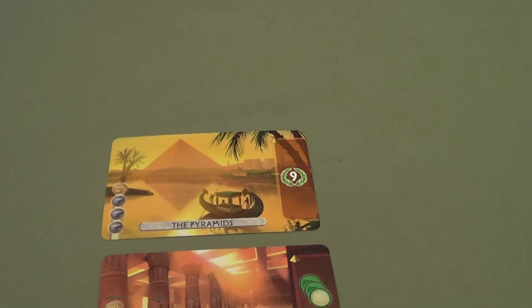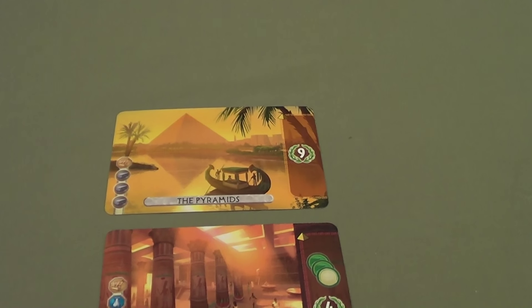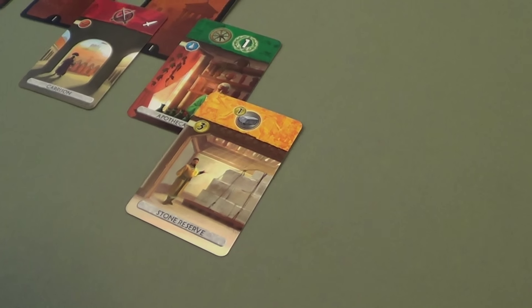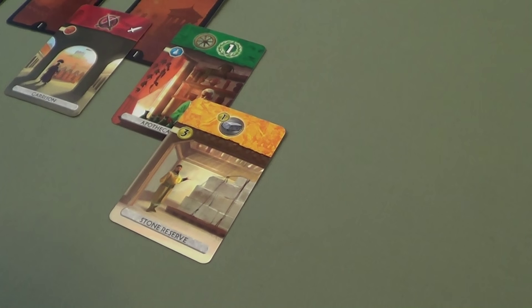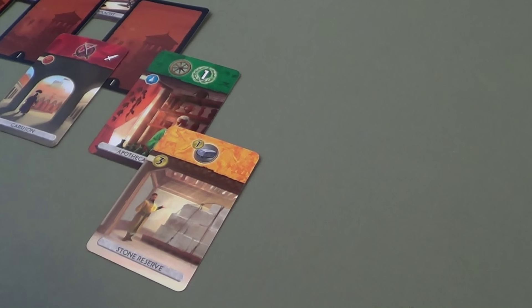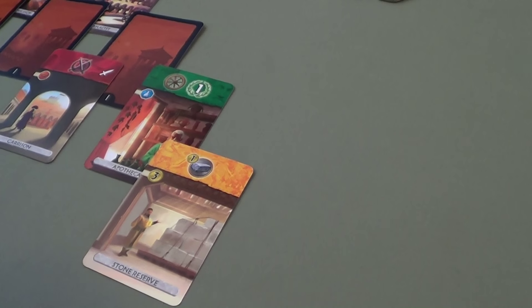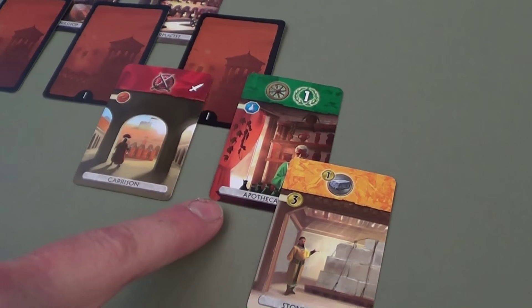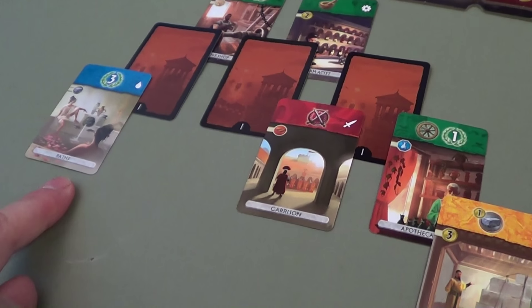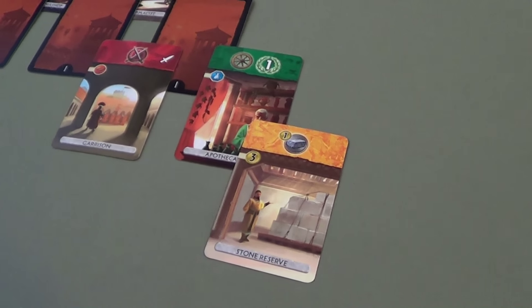Carmen is considering whether to spend money on a card that makes stone cheaper but doesn't produce stone. It also uncovers a science symbol. Tim: No matter what, you are going to uncover that for me no matter what. Carmen: My turn. Tim: No matter what you are taking that card. Carmen: Thanks. Tim: You're welcome.